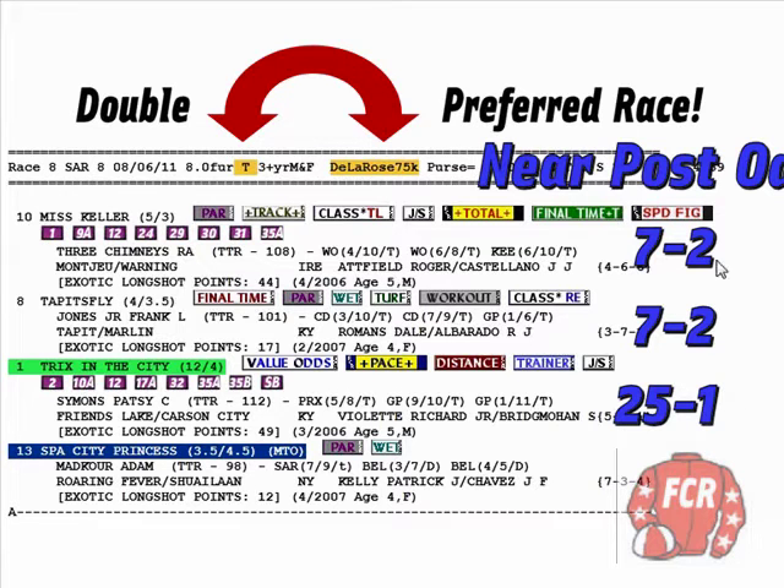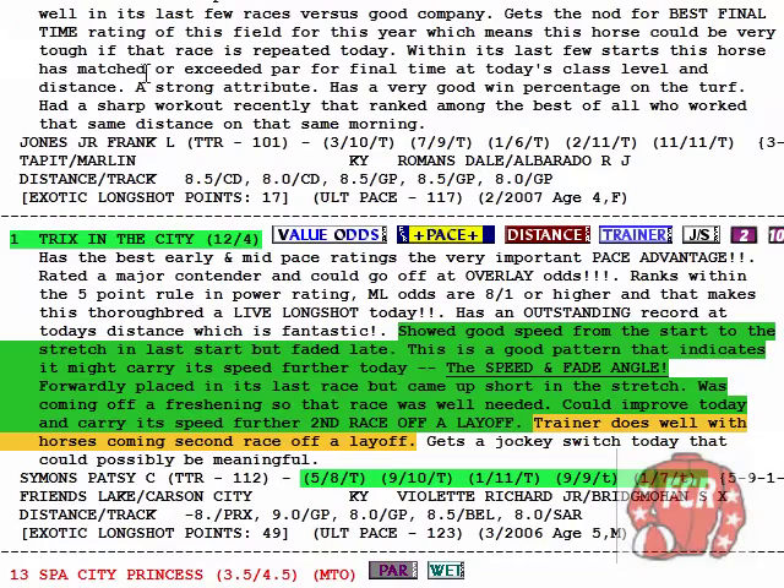A customer asked about setting your odds. This is a great opportunity for those who can't be there to watch — one horse at 7 to 2, another at 7 to 2, and the value odds horse at 25 to 1 near post time. If you have to do other things in life and can't be there to watch the double preferred race, set your minimum accept odds on your TwinSpires conditional wagering and you don't have to watch the tote board. Things cannot get any easier. Information is power, but that's only partly true. It is the interpretation of the information that is where the power comes from.